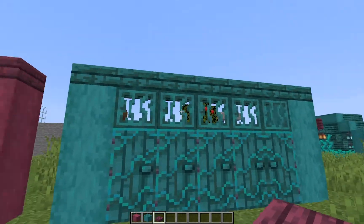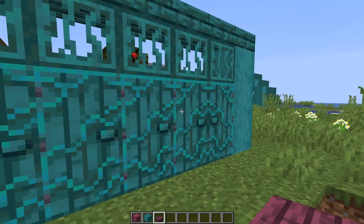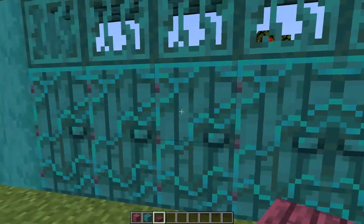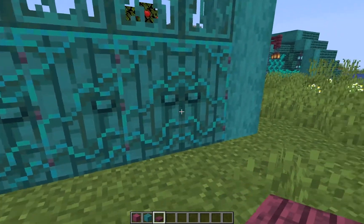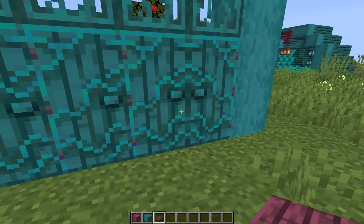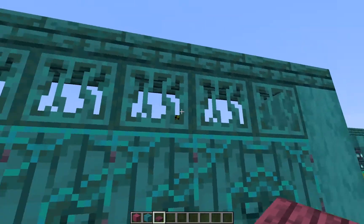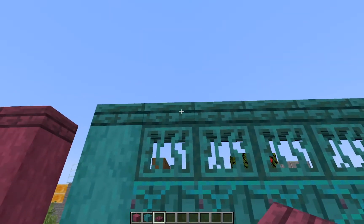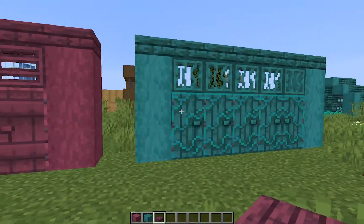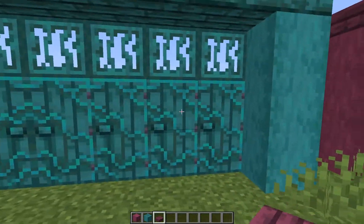The same goes for the warped wall design. I created this and it has a pattern, but it has like a consular pattern if you come from over here, and it changes because these two doors are like together like this, with the trapdoors. To be honest, these trapdoors look better than the others, and both of them look very nice.